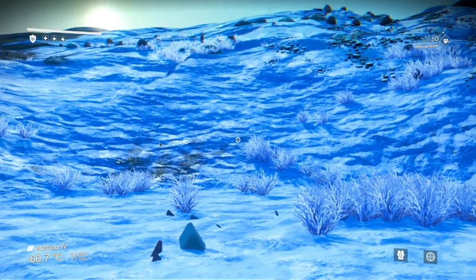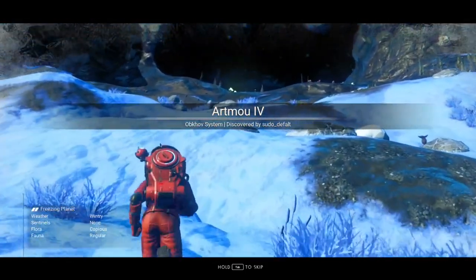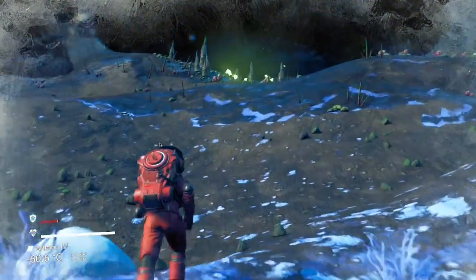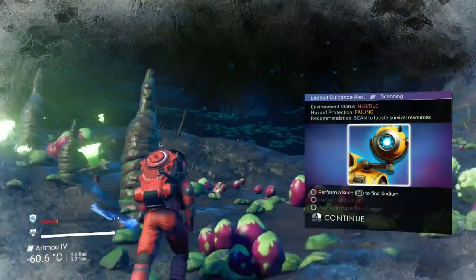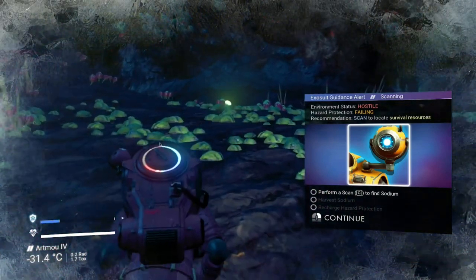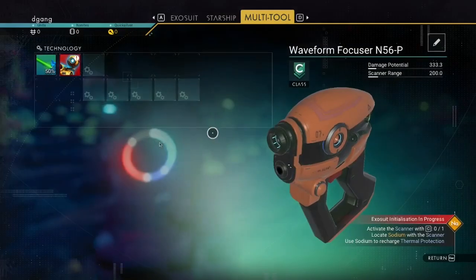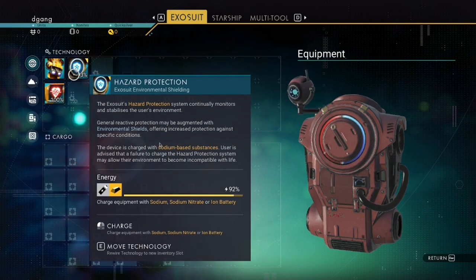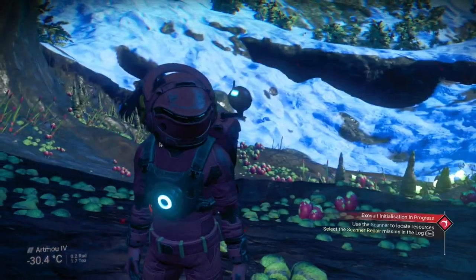W-A-S-D controls the direction — D to the right. Notice on the left it says my temperature levels are recovering. See the bar going up? Now if you look at the exosuit, you'll see that is the hazard protection. Cold and other elements will make your hazard protection go down. It takes sodium to refill that.